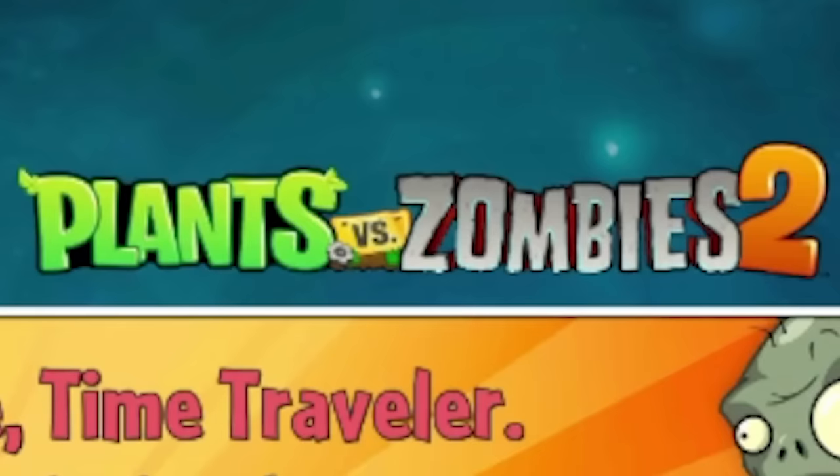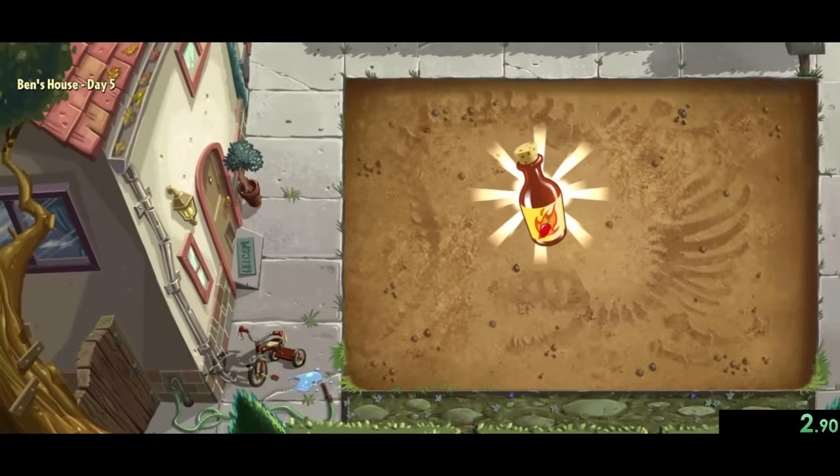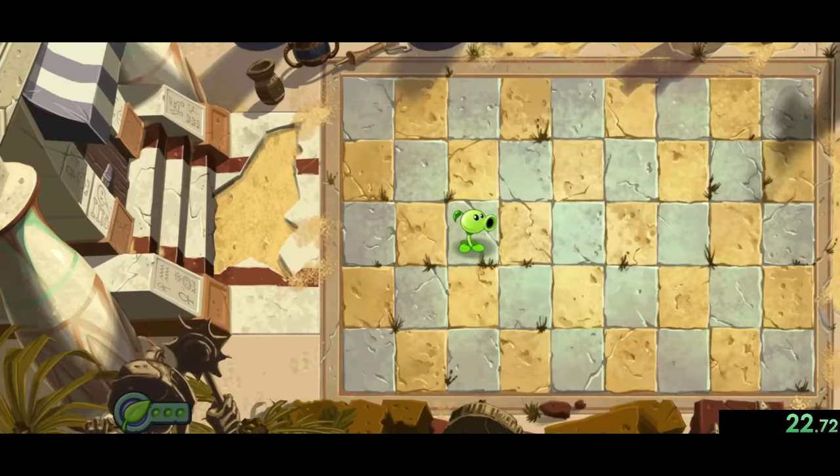Today we're speedrunning Plants vs Zombies 2. We'll start our speedrun as soon as we choose to skip over the game's basic tutorial, which gives us hot sauce for Crazy Dave's taco, and ends up making us go back in time to Egypt.